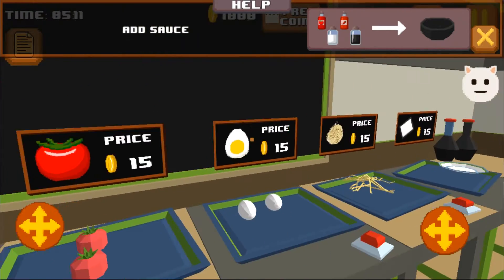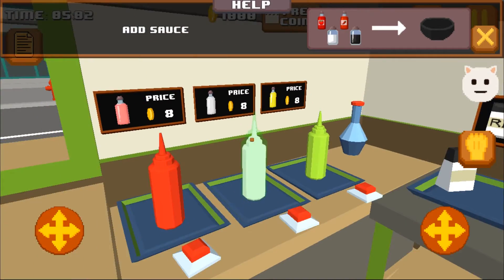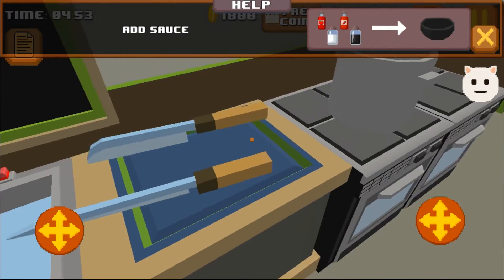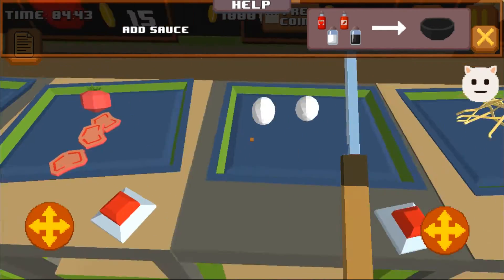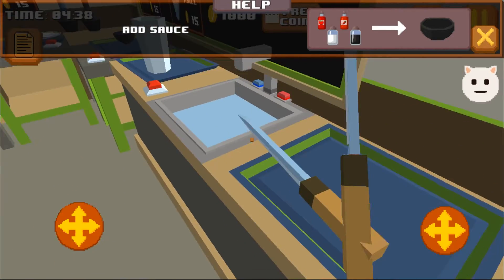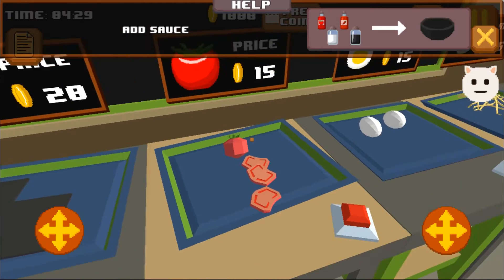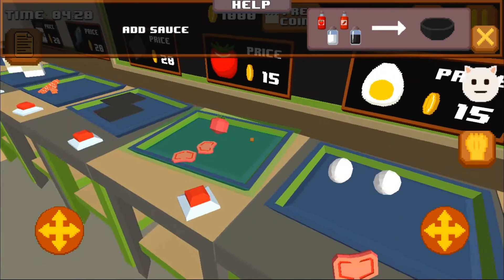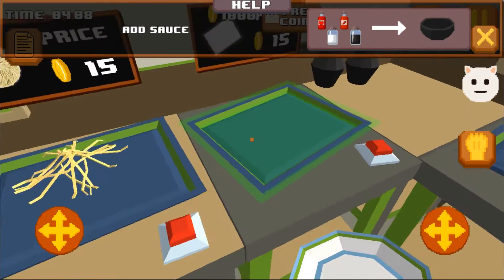Now we need white and black sauces, plus bottles with tomato and pepper, which I can't find. Let's try to cut a tomato. I can't put it in the soup — I honestly tried — so I'll try to add white sauce only.